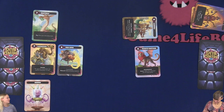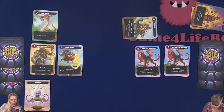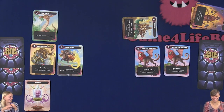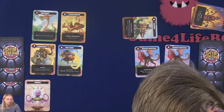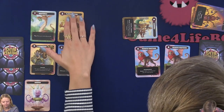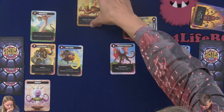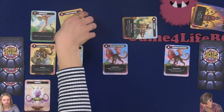I will play one more of these. I will just put this one down — it's tough and poisonous. I will defeat the creature with the lowest value. And then you have to defend it. Oh, it's tough, so you will just flip it to the side — like this.